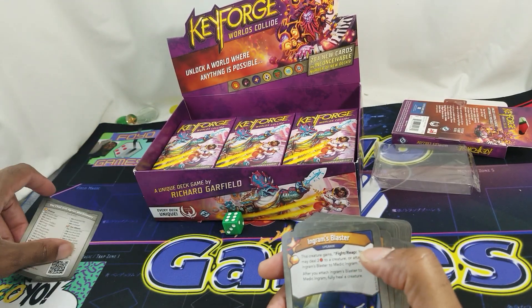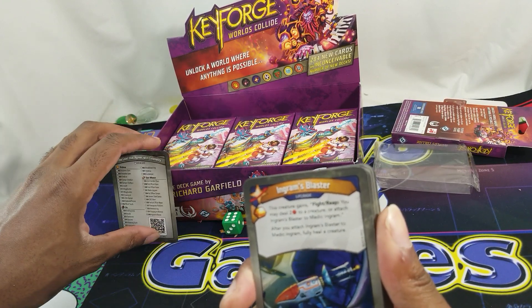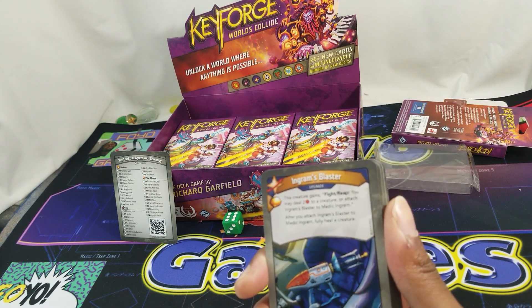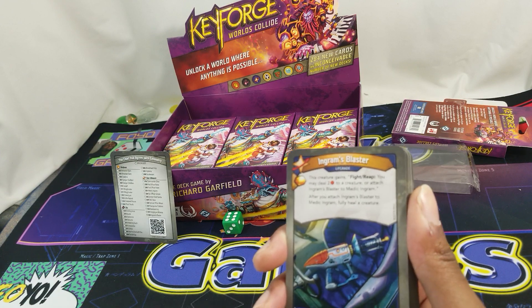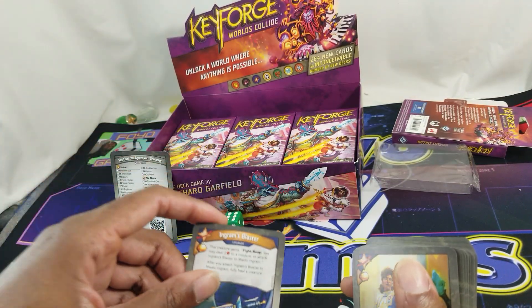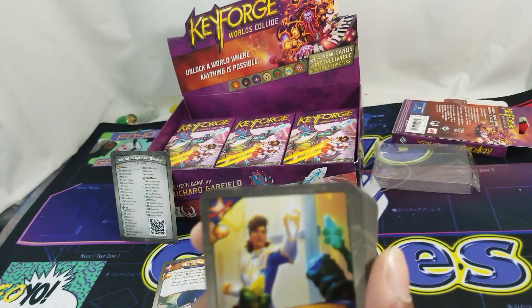Ingram's Blaster: this creature gains Fight/Reap — you may deal two damage to a creature, or attach Ingram's Blaster to Medic Ingram. After you attach Ingram's Blaster to Medic Ingram, fully heal a creature. That is not necessarily rare.